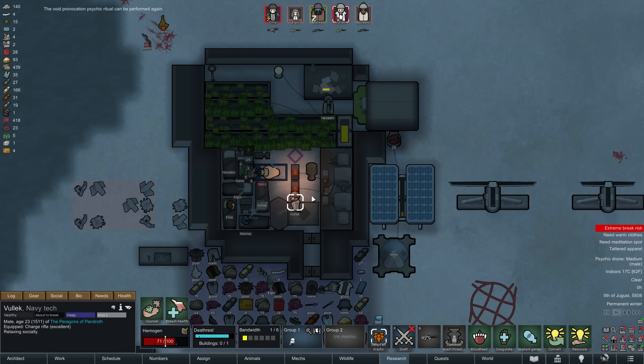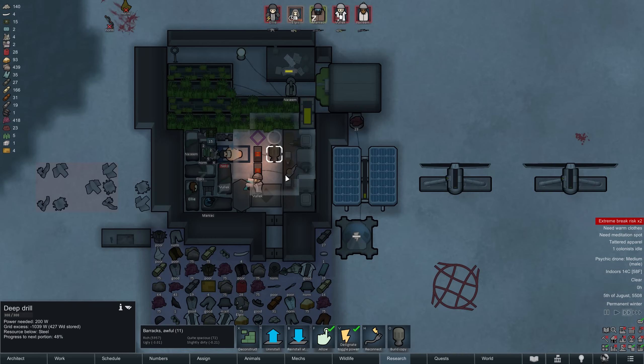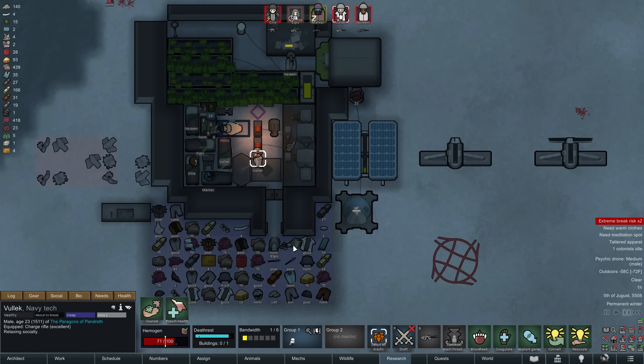At midnight we are informed that the void provocation ritual can be performed again. However, with Ellie already on a mental break and the rest of the colonists close to one, I think it might be best to wait until the psychic drone has passed.